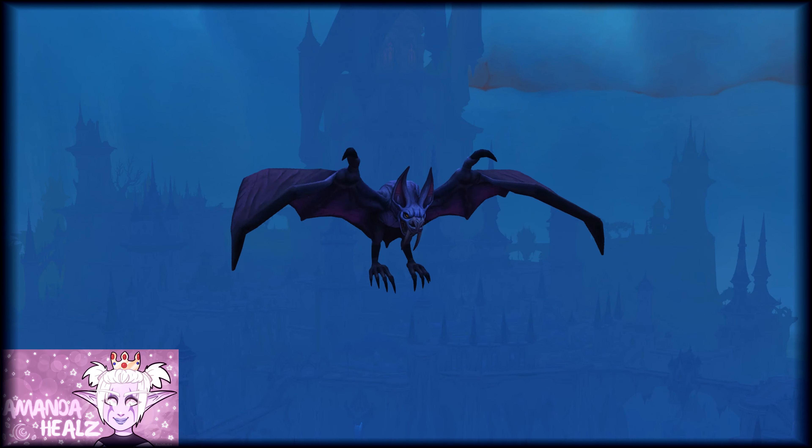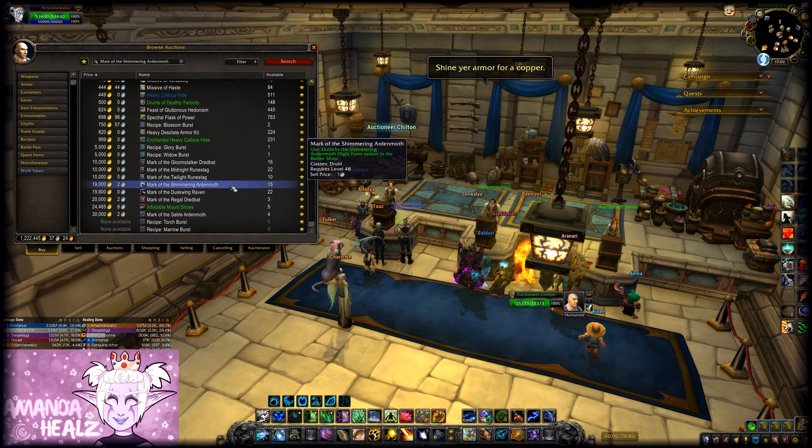There are a lot of new travel and flight forms available for druids in patch 9.1.5. This one is the Regal Dreadbat. It is actually crafted by the inscription profession — you'll need to get the recipe by killing dreadbats.